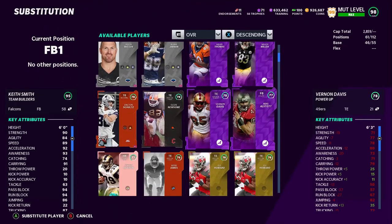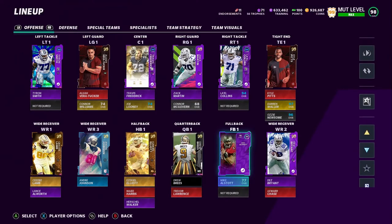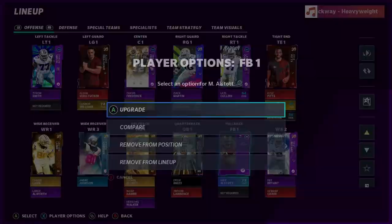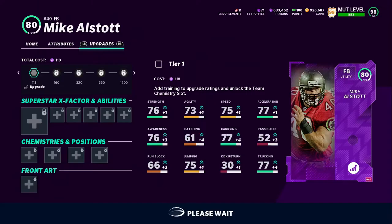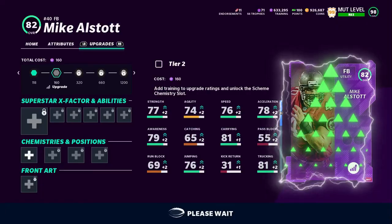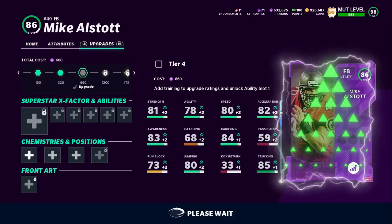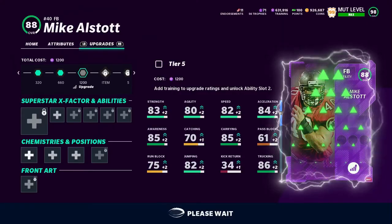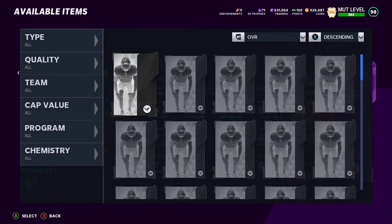Mike Alstott — that's gonna be our new 99. I think he's the only 99 fullback. His card was going for a lot, surprisingly. Good thing I have the pieces, because if I didn't, his card would have been going for a lot. I want to spend coins when I need to, but if I can train instead, that's what I want to do. So we do have a power-up pass for this part.